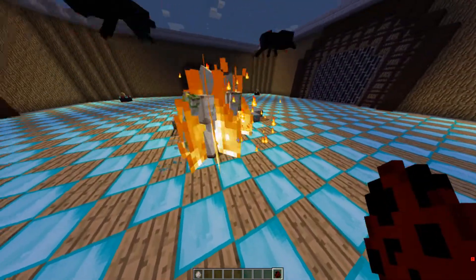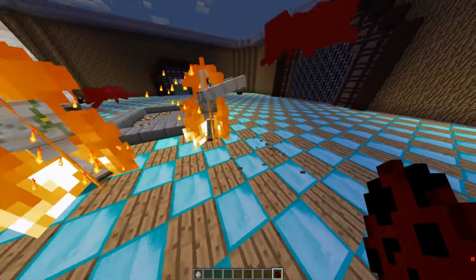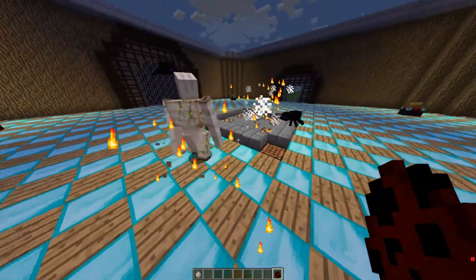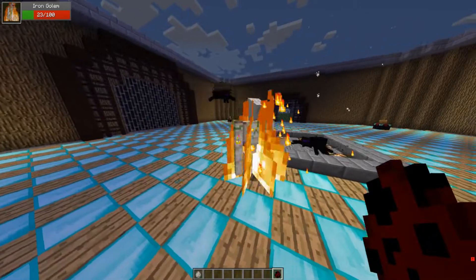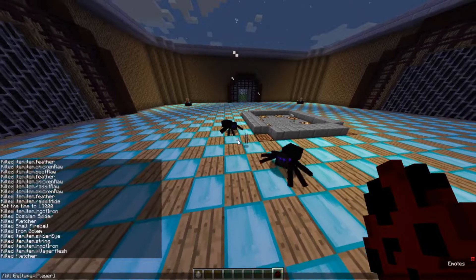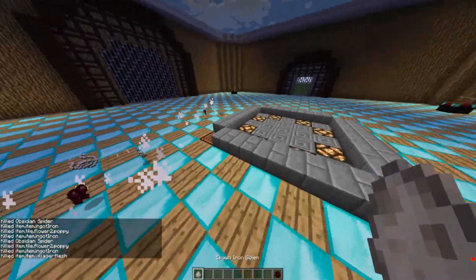Because not only are spiders scary in Minecraft, this is like a smaller spider and it has speed, so it can move quicker. They're going to destroy the Iron Golems. That one's down, and now this one has to fight him alone. It doesn't even matter — 23 health and 14 health means nothing to this spider.